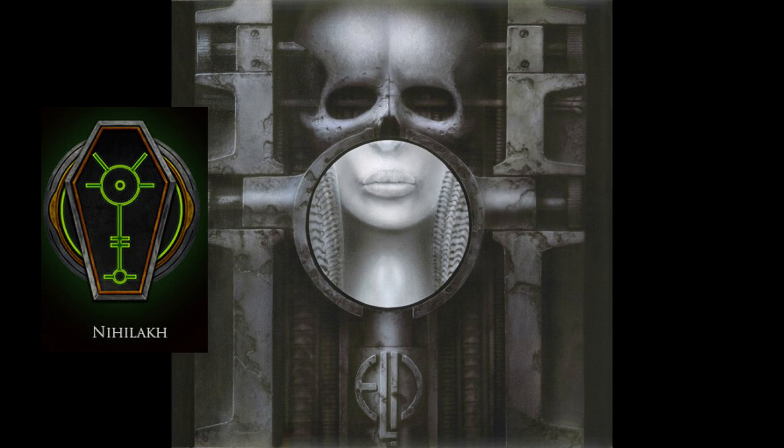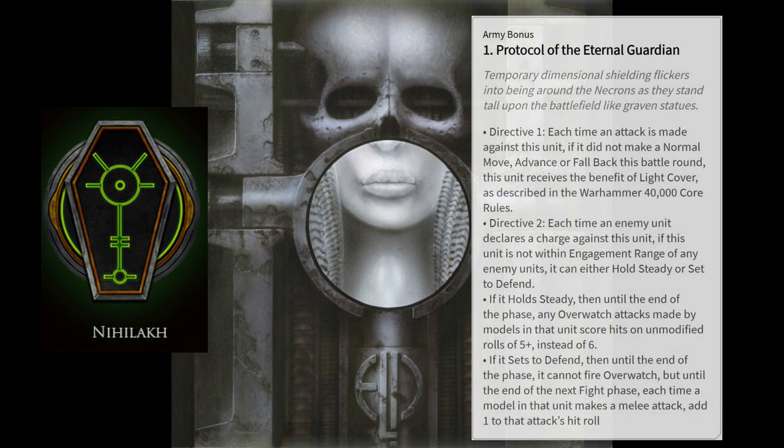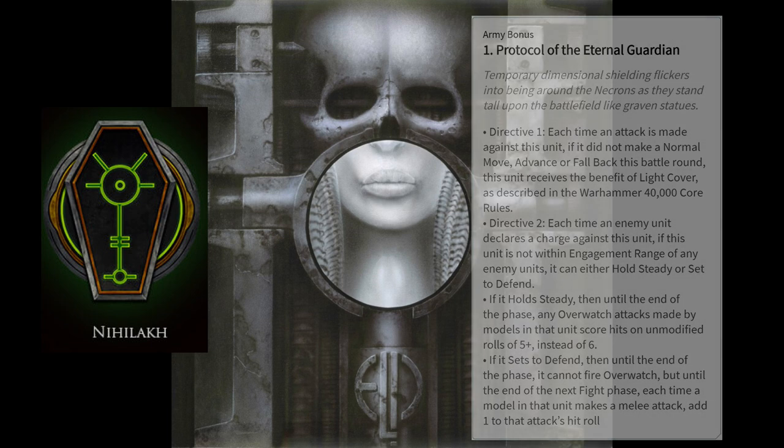They also have the ability to ignore AP values of minus 1 if the unit happens to be completely within your deployment zone when it gets hit. You also get to select both directives for the Protocol of the Eternal Guardian. Directive 1 states that if a unit didn't move, advance, or fall back during this battle round, it benefits from light cover. Directive 2 allows you to use the hold steady or set to defend special rule when charged — so you're either hitting your overwatch on fives, or you get to add one to your attack characteristic until the end of the next fight phase, but you give up your overwatch to do this.